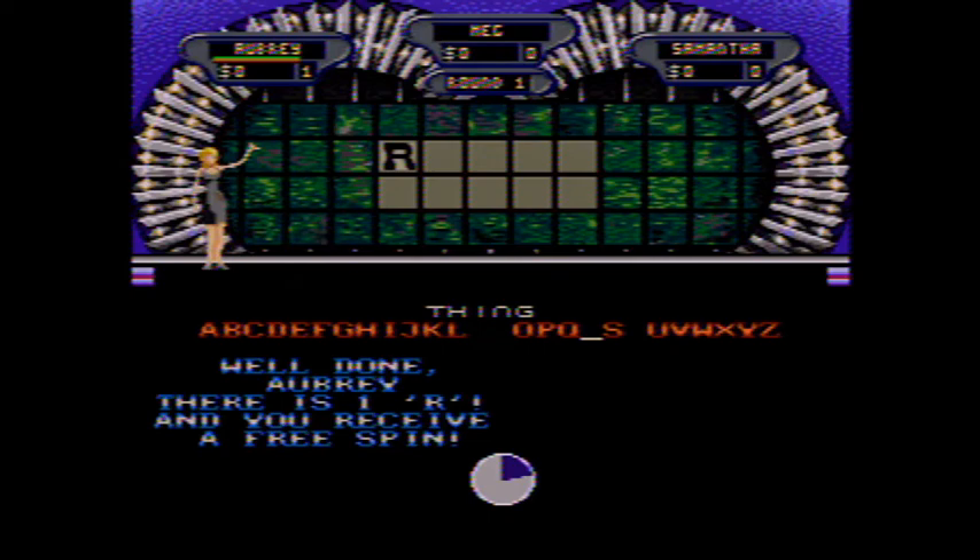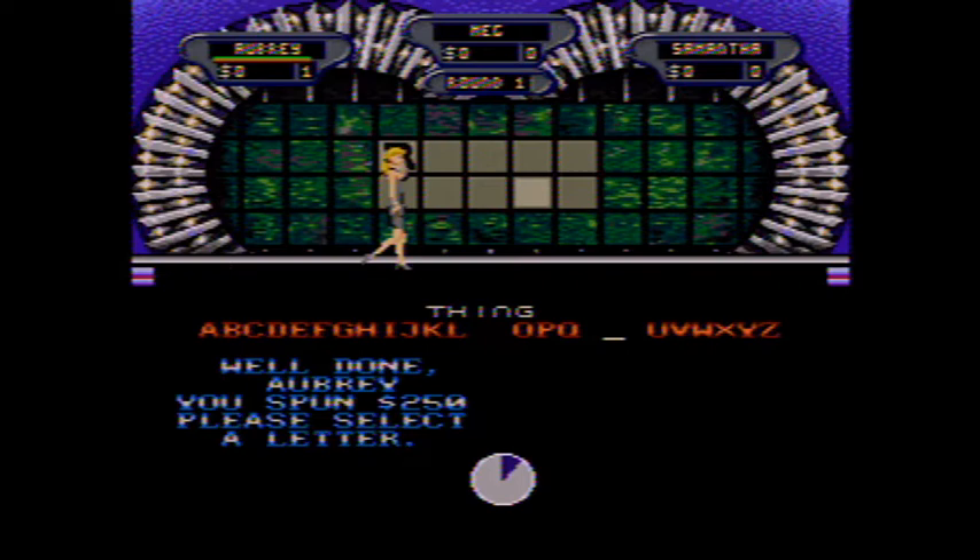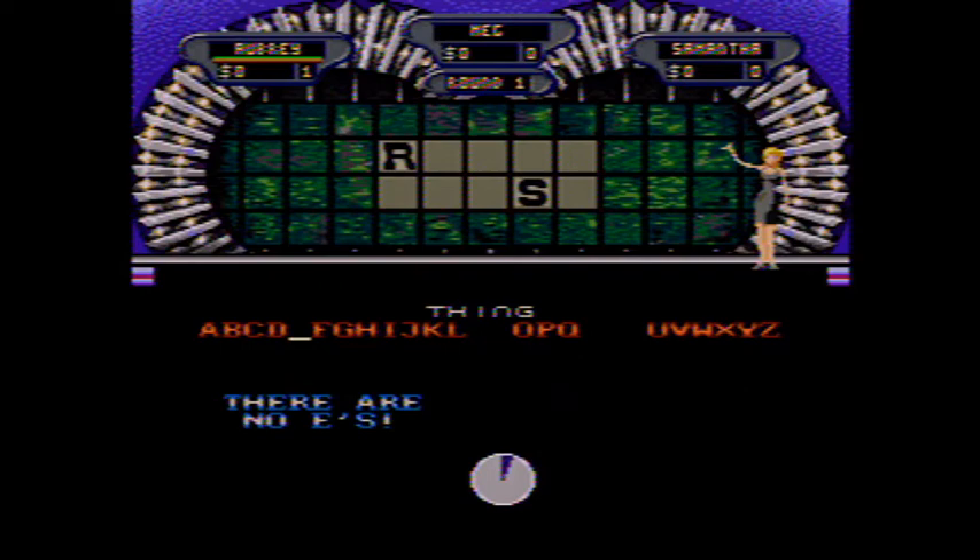And now for that — I'm going to spin again! Two hundred dollars! S? On S! Now I have a little money to play with! I would like to buy an E! There are no E's. I will use my free spin.